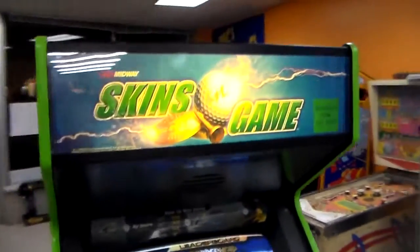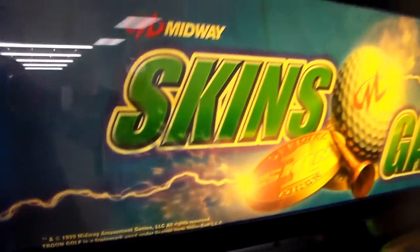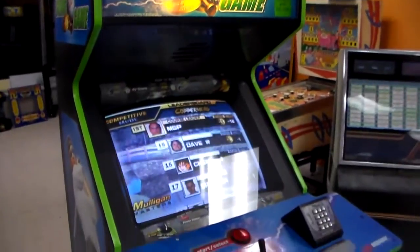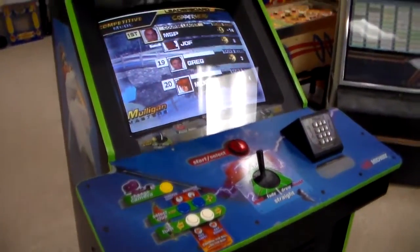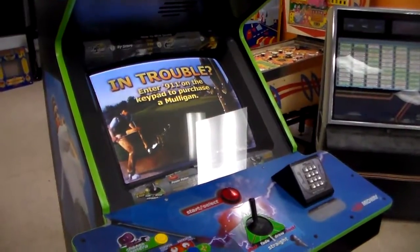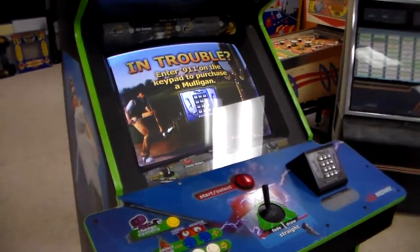They brought it out — I think it was 99 or 2000. The copyright says 99. I don't know if it was out yet or if that was just when they designed it. But they designed a whole new game board for this, their Midway Atlantis system. Then they released this game, and it had internet connectivity and things like that. It only had three courses, but they were remakes of actual courses that exist, so they were actually pretty cool.